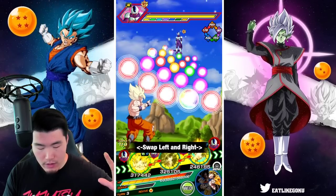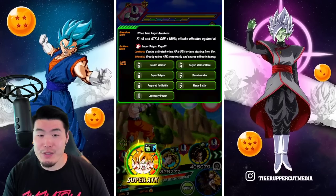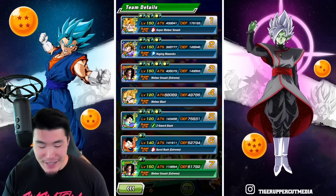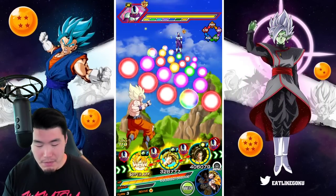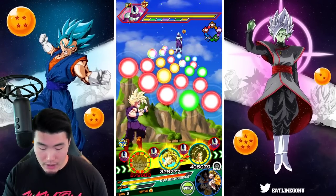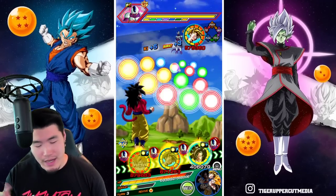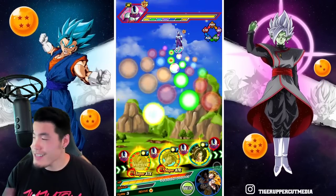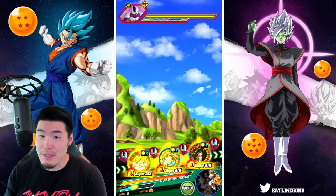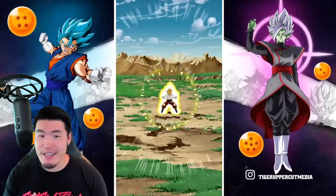Now we're facing Cooler. We're going to link the LR Gohan and Birdku together because they share all seven links with each other, which is amazing. Birdku should definitely be able to handle himself, especially with the guard. Should we use an item? Let's not — let's see how much damage we take first. If we take a lot of damage then maybe I'll pop an item, but I'm not really overly concerned right now.